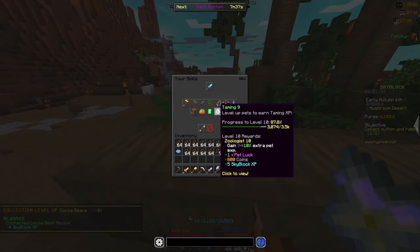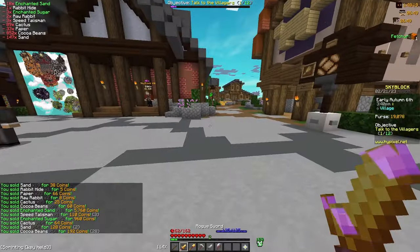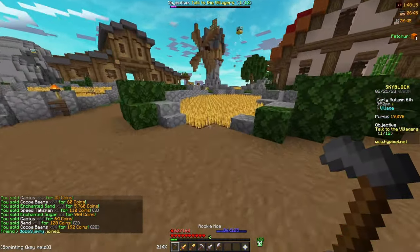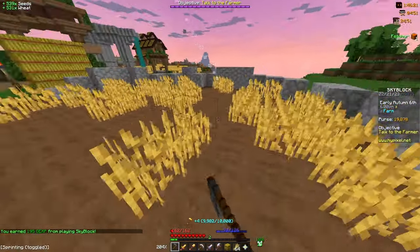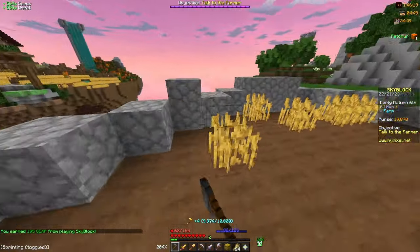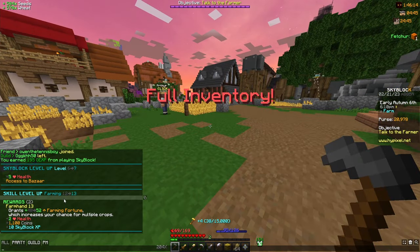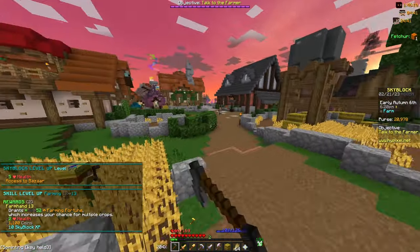We are 12 XP away, but very close to leveling up our Taming and farming skills, which should give us 15 Skyblock XP. I head over to the wheat farms and farm my way up to farming level 13. We're only 100 XP away — just farming the rest of this, and there we go: farming level 13 and Skyblock level 7, giving us access to the Bazaar!